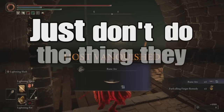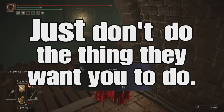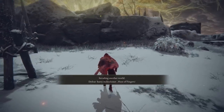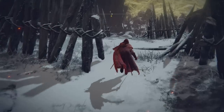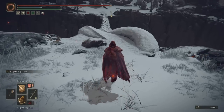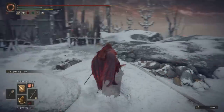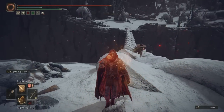Just don't do the thing that they want you to do. If you see people standing there next to a ladder or an elevator, just don't do what they want. This is actually why I'm making this video — this invasion right here. The host is on this chain. I know there's a phantom somewhere, and I look and see this person is by themselves on the chain, which means there is somebody waiting to bring a trap on me. And that's exactly what they're doing.